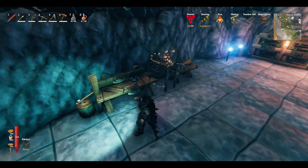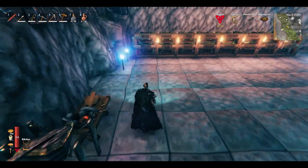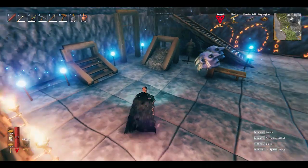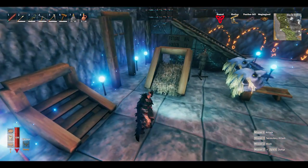Down here in the basement, we have the workbench and the forge, which have both just been updated to the point of being useful. And then we have our storage area — nice organization. Over here is the home gym. We've got the Stairmaster going up and down. You get the point.